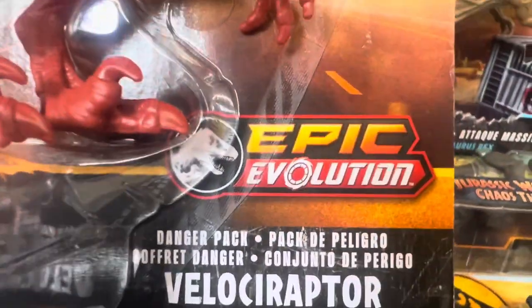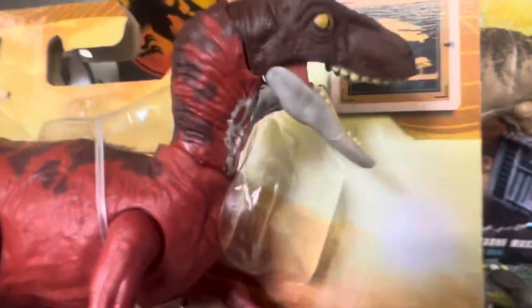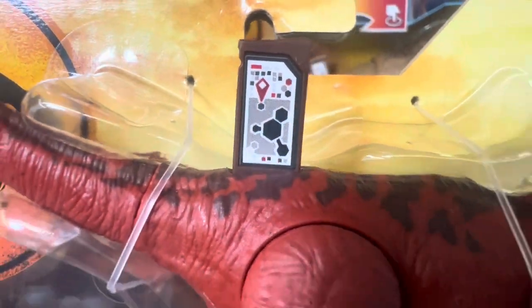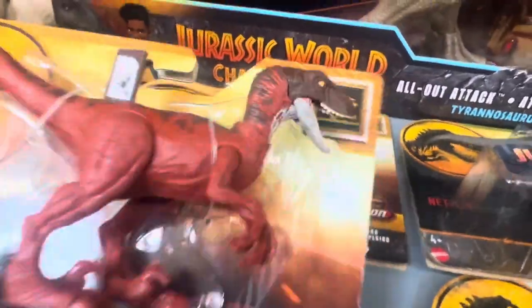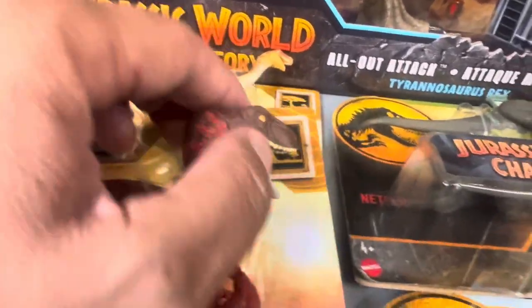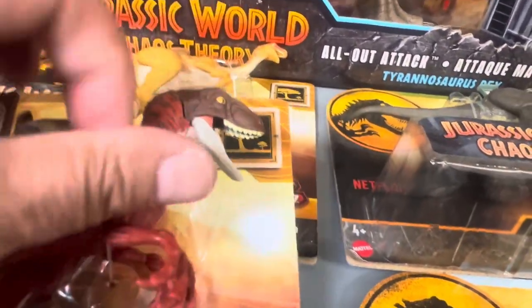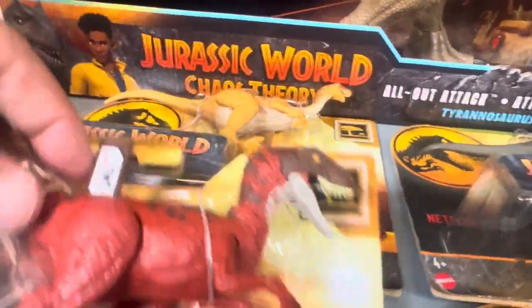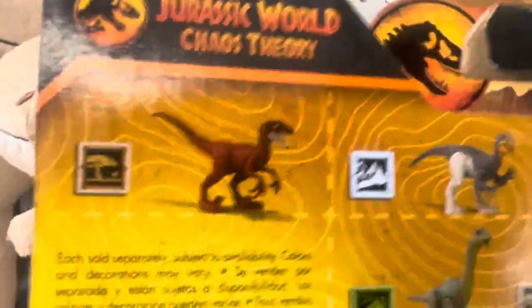Here's the Danger Pack Epic Evolution Velociraptor. Here's the QR code for it. This is $8.47. They have mouth and neck movement, arm and leg articulation and movement. Like I said, there are four to this set.